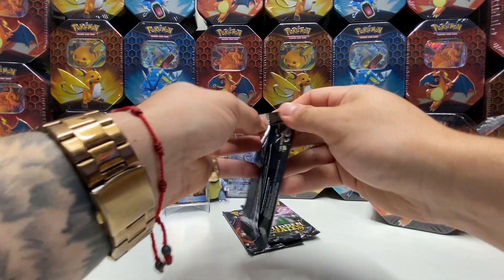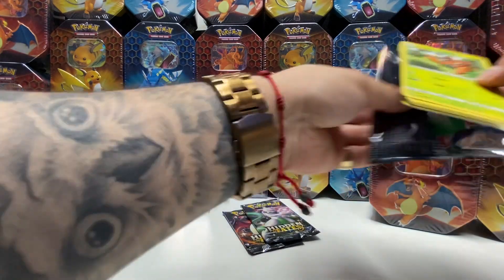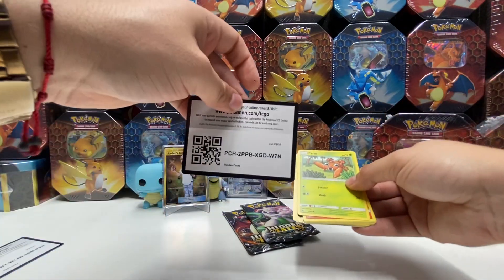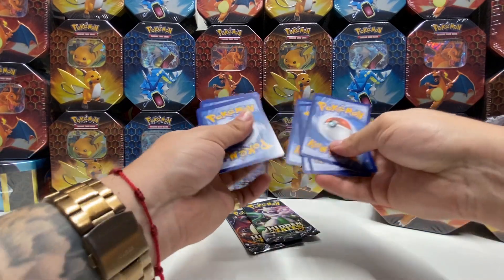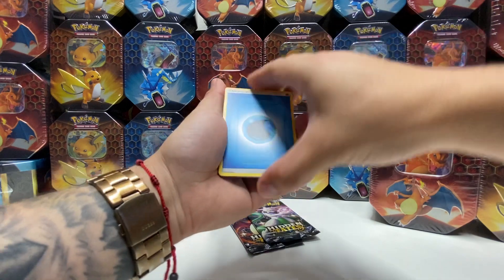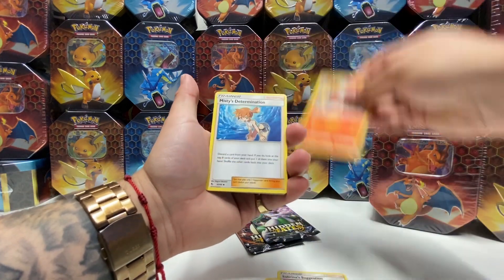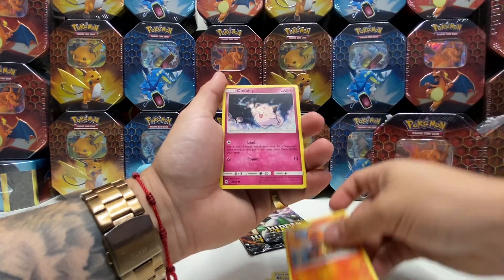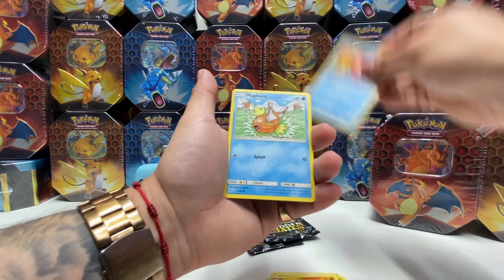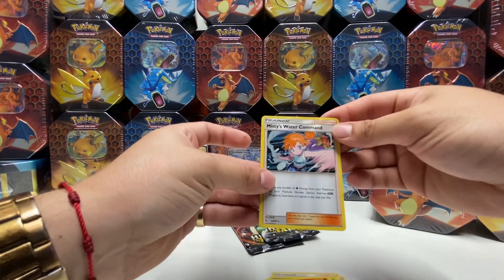Let's open this next box. Hopefully we can get something in this video. Four from the back, guys. We have a Water Energy, Sabrina's Suggestion, Charmeleon, Misty's Determination, Paras, Charmander, Clefairy, Slowpoke, Magikarp, reverse holo Ekans, and a Misty's Water Command.